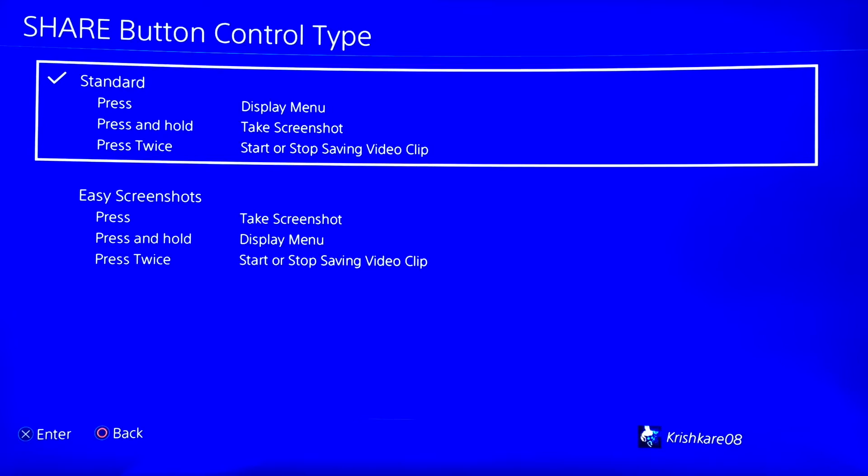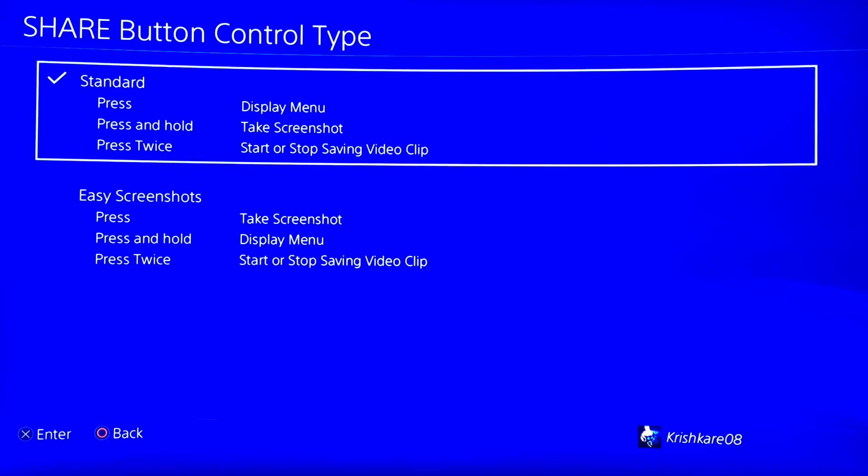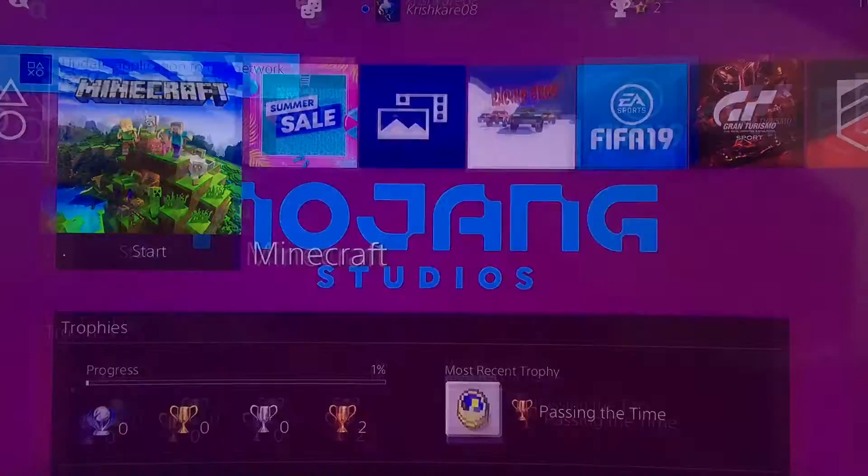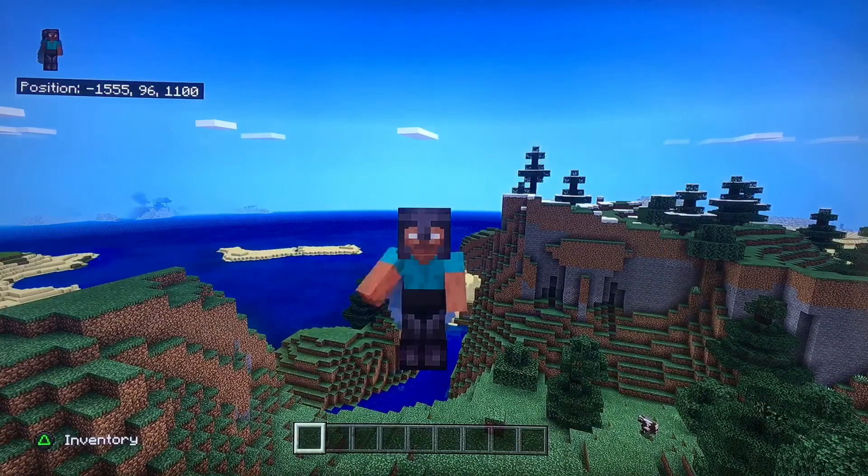If you press Share, you will have the menu displayed. If you press and hold it, you're going to take a screenshot. But if you press it twice really quickly, you're going to start or stop saving the video clip.